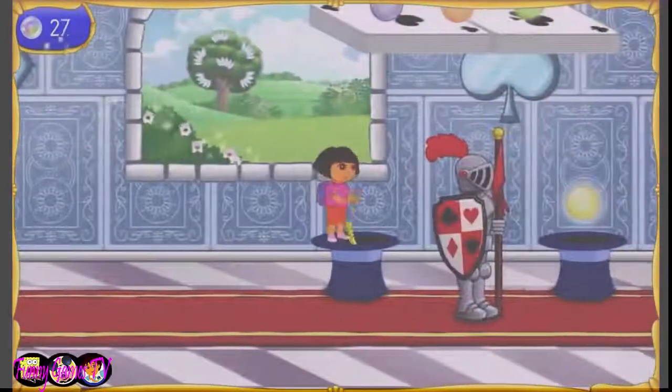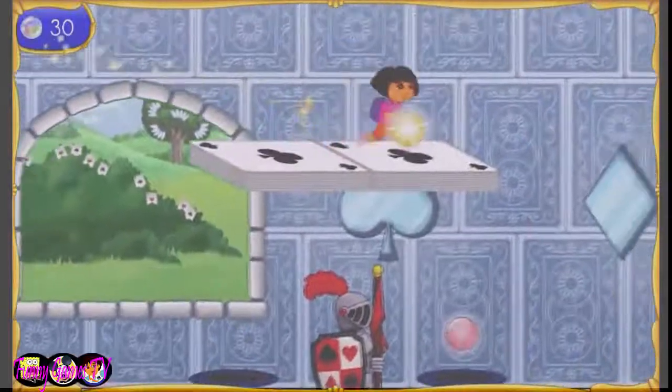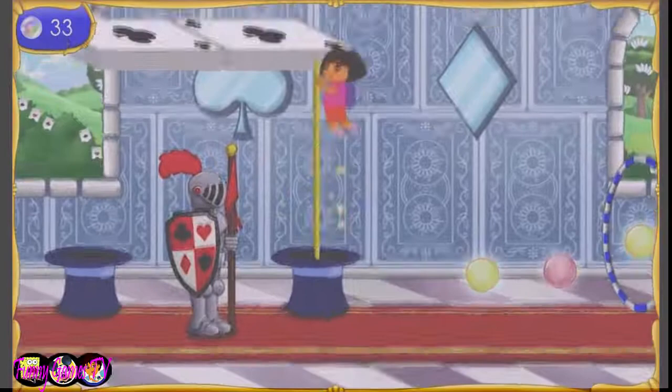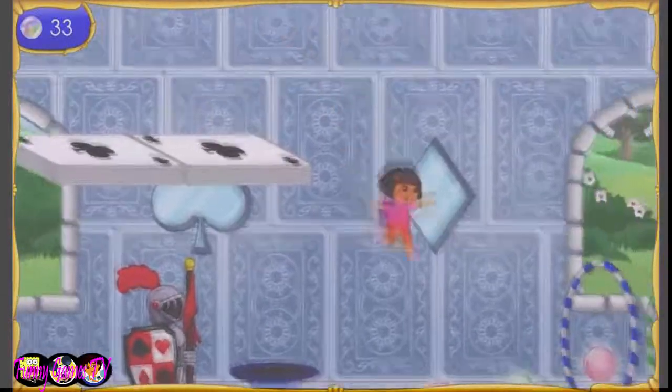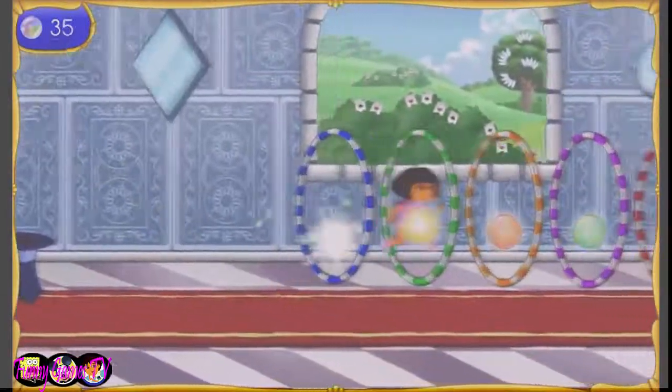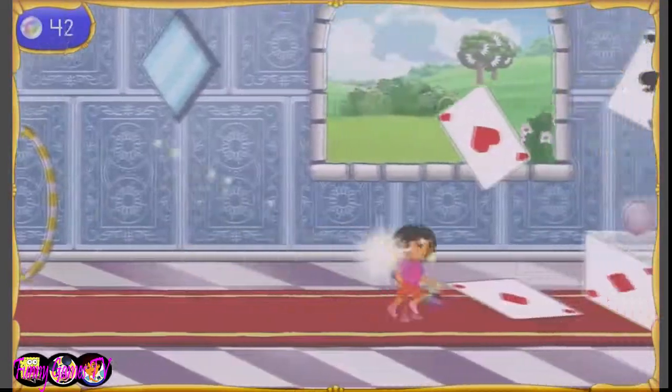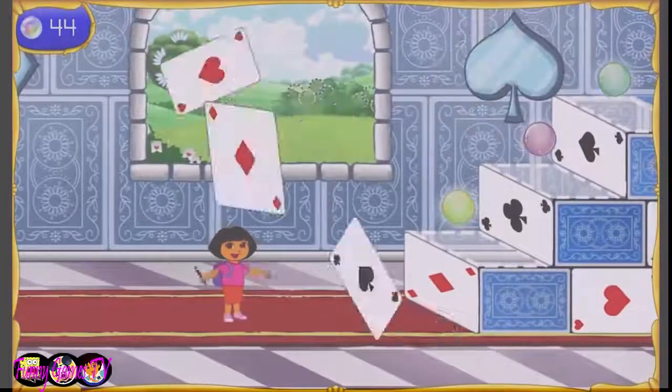Let's keep collecting the magical orbs! We can't get around this knight. Let's jump on the hats or cards so we can go up and over. There's the first piece of the wand!